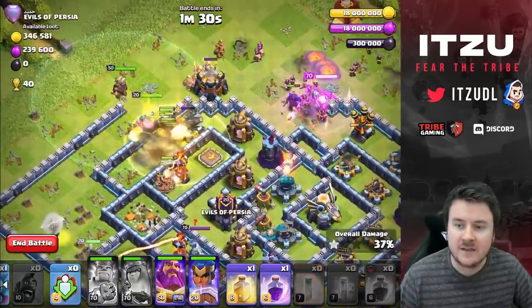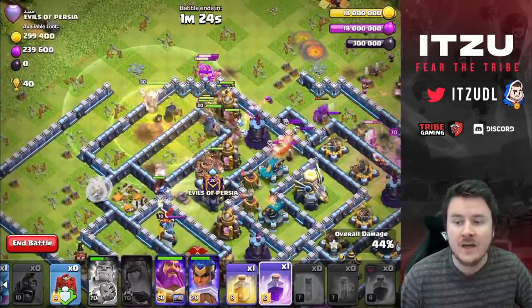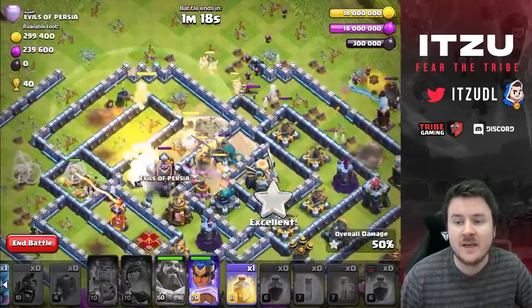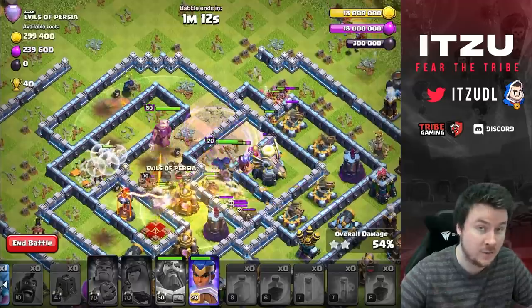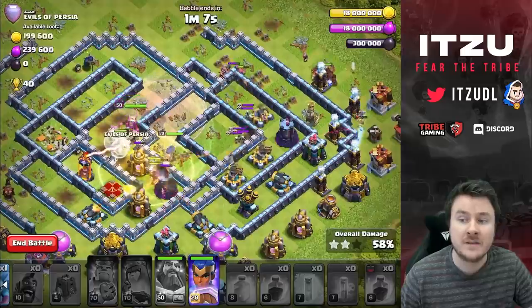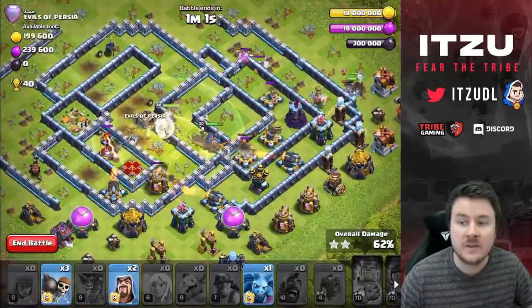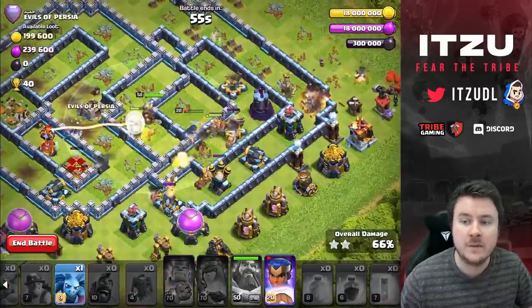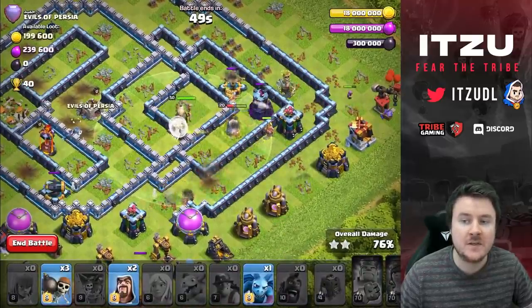My Queen is going to the bottom now and she's going to die basically, because we don't have any Freezes and she has no ability left. But that's no problem because we have a big funnel at the top side with the King and the Siege Barracks. Now we have our troops going through the core with the Rage. Last Freeze on the enemy Queen because the Miners grouped up around her as she was attacking them. Everything is looking really good — on the outside the Hog Riders are doing a really nice job, and we had the Super Goblins triggering a couple of traps.